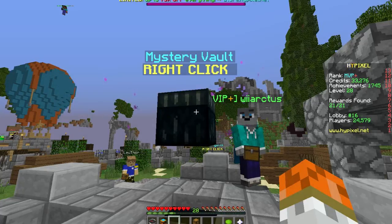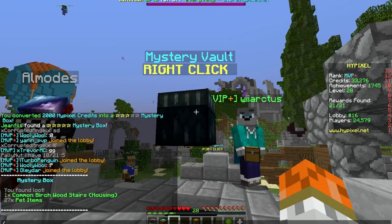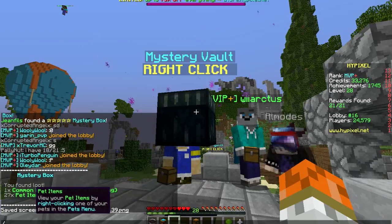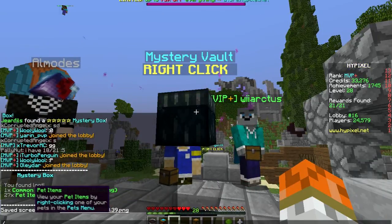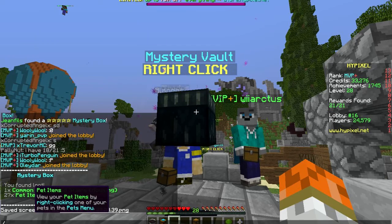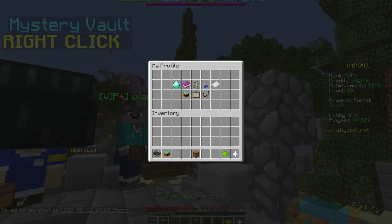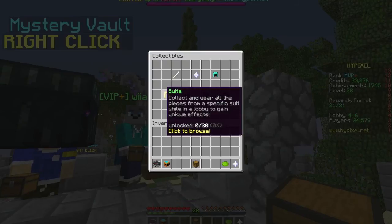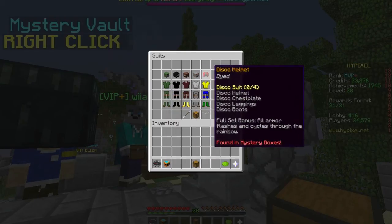So you have to earn blocks for housing — I'm guessing you have to earn or buy them. Right-click one of your pets in the pet menu to view your pet items. There are suits now — collectibles! 'Collect all the pieces from a specific suit while in a lobby to gain unique effects.'